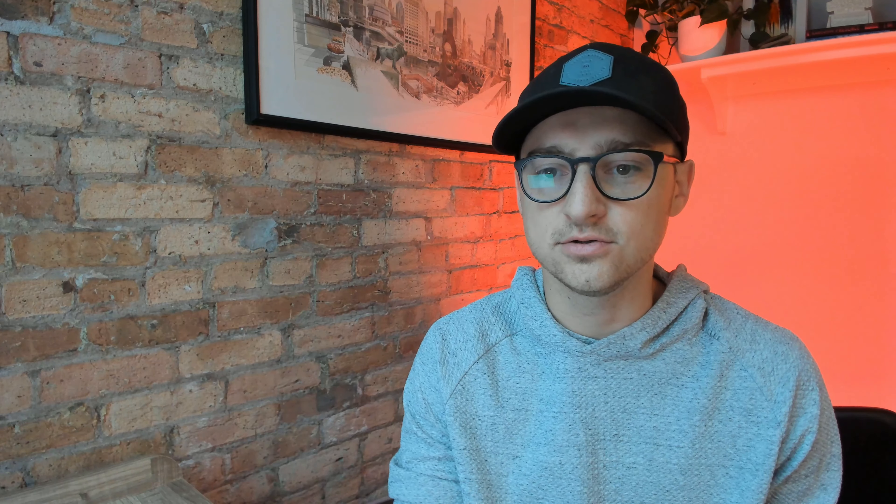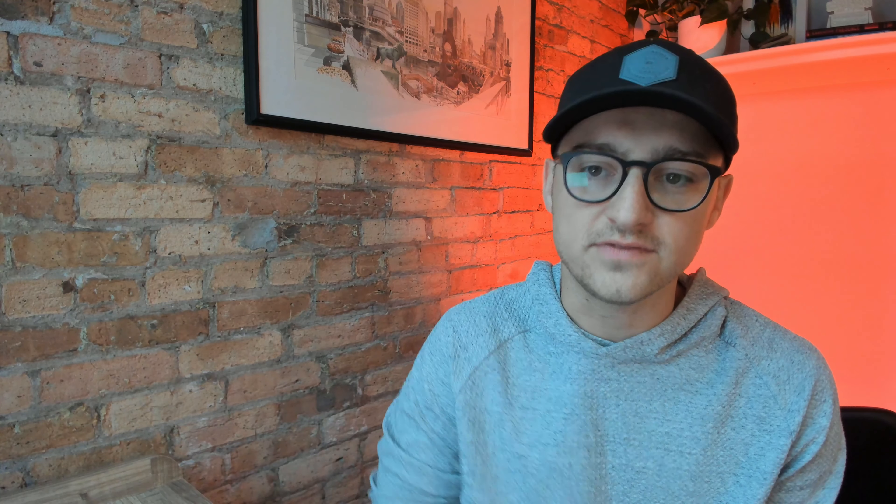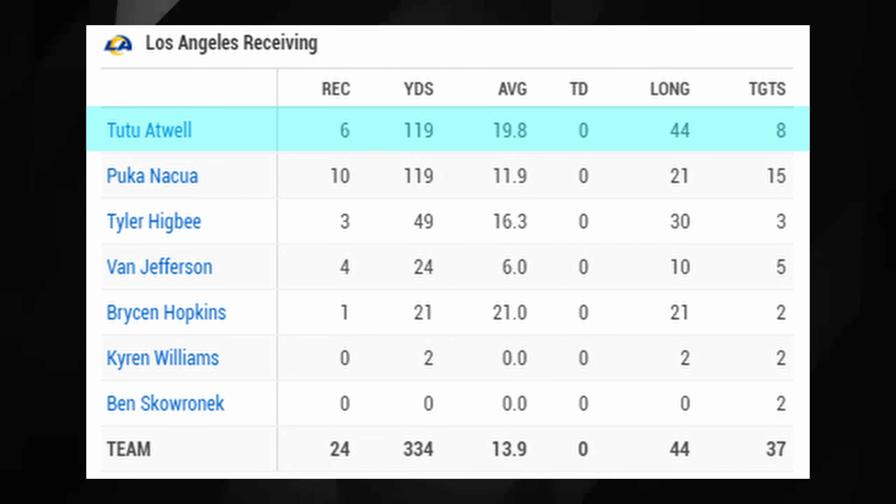The first move to make is go out and add whichever Rams wide receiver is available. Obviously the ideal addition is Puka, but he's probably not available in most leagues. Instead, turn your attention to Tutu Atwell — he's available in over 50 percent of leagues. He put up 119 yards with a 21 percent target share and a 29 percent air yard share, so they are actively using him well beyond the line of scrimmage.